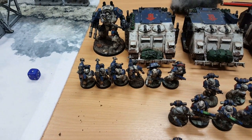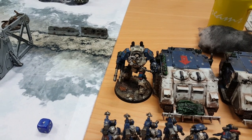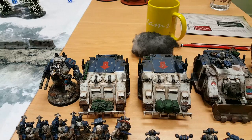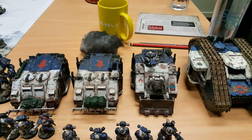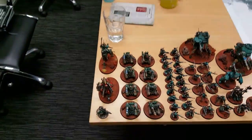A six-man Havoc squad with four missile launchers, a Hellbrute with twin-linked lascannon and power fist, two Rhinos with combi bolters, one Chaos Vindicator, and one Land Raider. Now we'll spin around the other side of the table and Stan will take us through his Adeptus Mechanicus army.